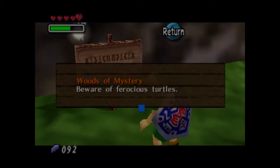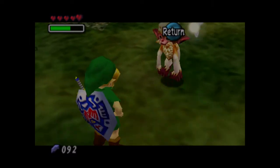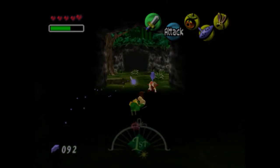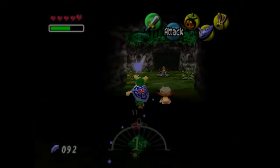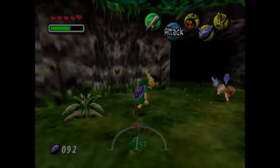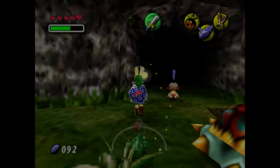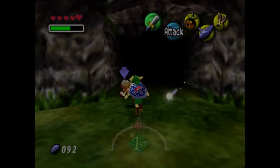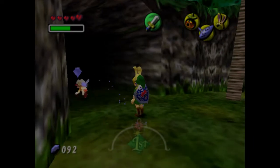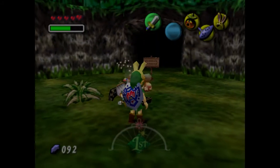The sign reads 'Woods of Mystery — beware of ferocious turtles.' Once we head into the woods, the first thing you're going to see is a monkey — 'follow me.' So we've got to follow. He's going to kind of trick you and get you to move one way when really you should move a different way, which is kind of funny. Just watch which doorway he's going through because it is a specific path. You can memorize it without the monkey — I actually have — but for the ease of viewers I'll follow him.